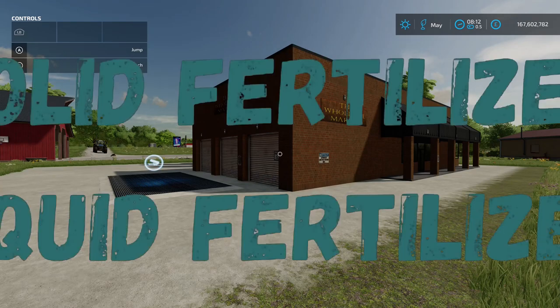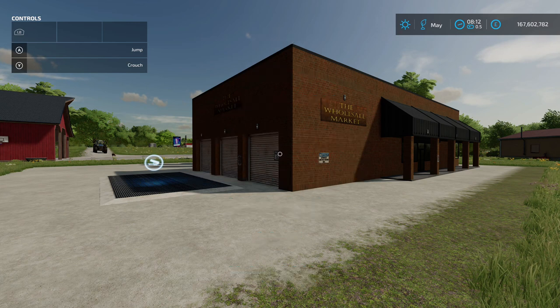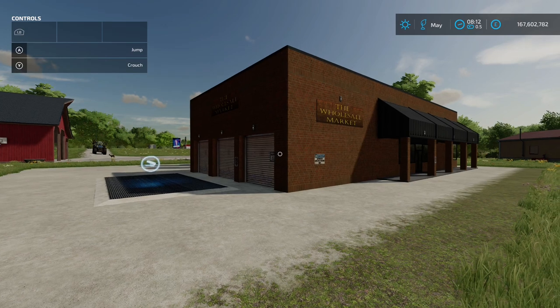The things that you can't sell are wood, diesel, road salt, solid fertiliser, liquid fertiliser, digestate, lime and herbicide. Everything else you can sell here, which is great.